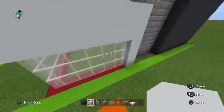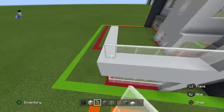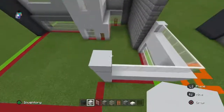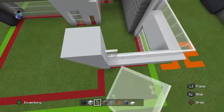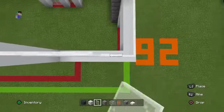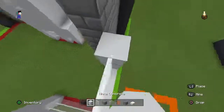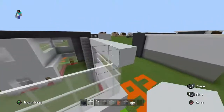You're going to basically copy this shape on this next section — a white concrete, then six white stained glass panes, then five white stained glass panes, then a white stained glass pane. Copy that row two more times. Then you can replace a row of white concrete on top of that.